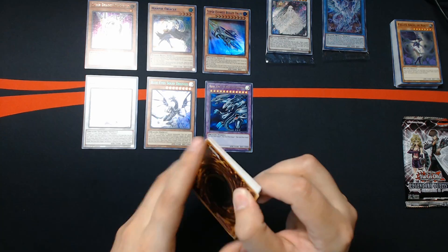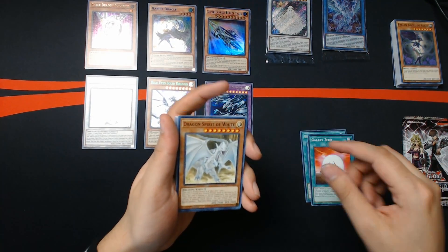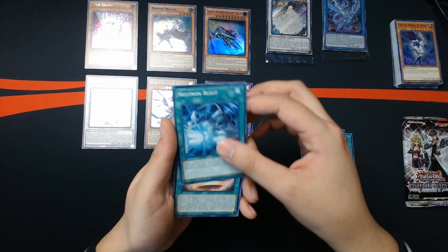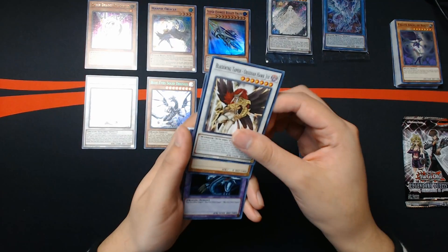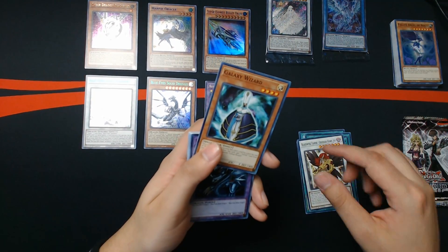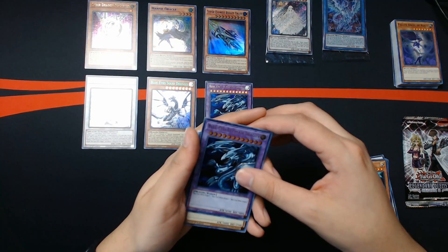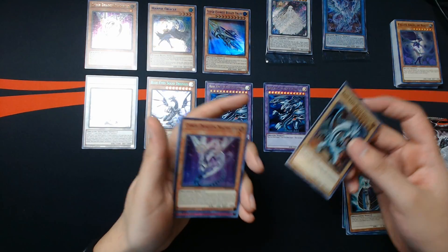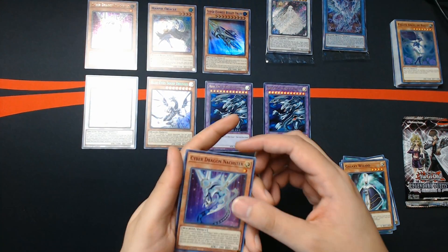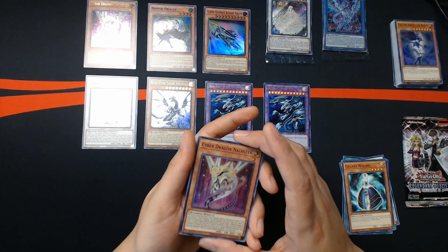All right, so now we got Beacon of White, Galaxy Zero Dragon, Spirit of White, Neutron Blast, Abyss Script, Blackwing Tamer — oh damn, Galaxy Wizard — and another Blue Eyes Ultimate Dragon! Oh, and then we got Blue Eyes with the blue text. Very nice. And we got Neos again but this time — oh no — I got him in color text last time; this time he's blue.